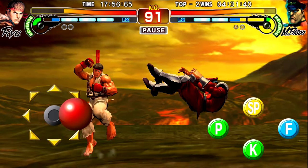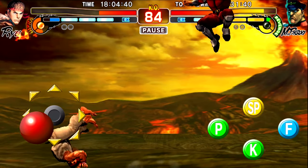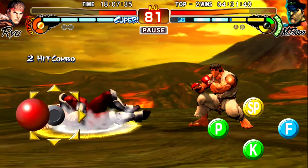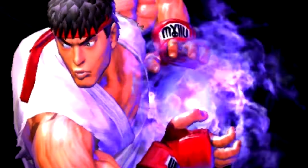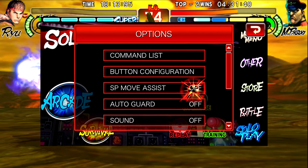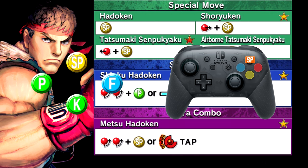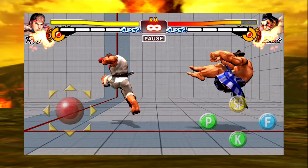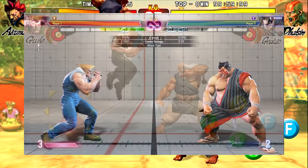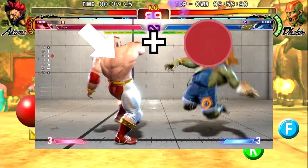That SP button may be less obvious. It actually functions as an EX button — if you do an actual input along with the SP button, you get an EX move. It also has a secondary function called SP Move Assist. SP Move Assist shares a lot of similarities to Modern controls. Both buttons are called SP buttons and share the same default button spot in both Street Fighter games. Most characters with SP Move Assist function very similarly to their Modern control counterparts. Charged characters also function very similarly to their Street Fighter 6 counterparts. Sweeps also have a similar input to sweeps done on Modern controls.